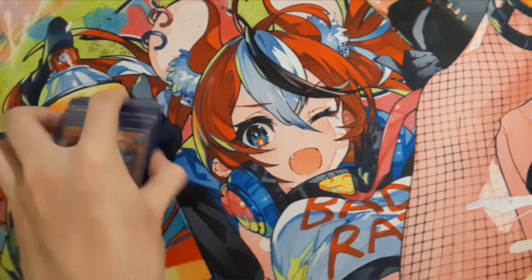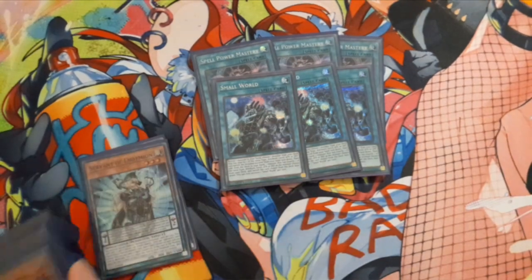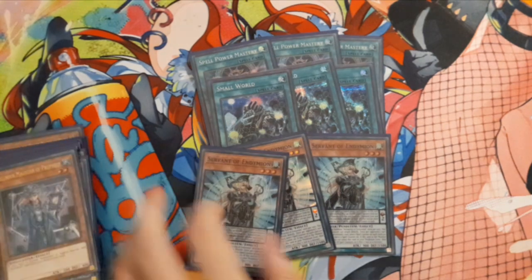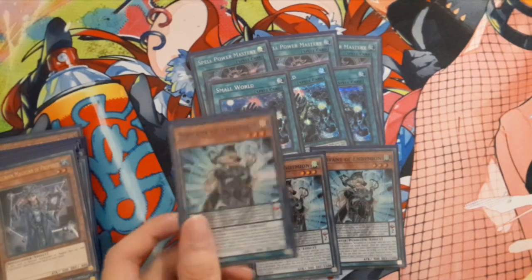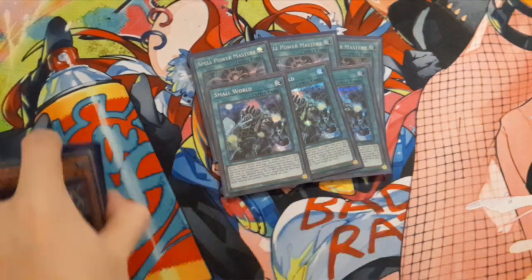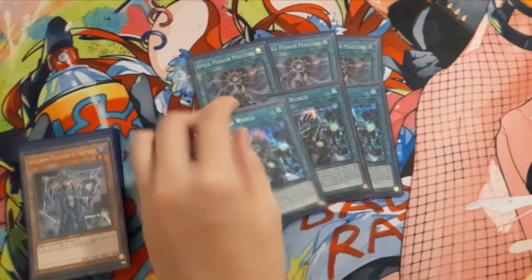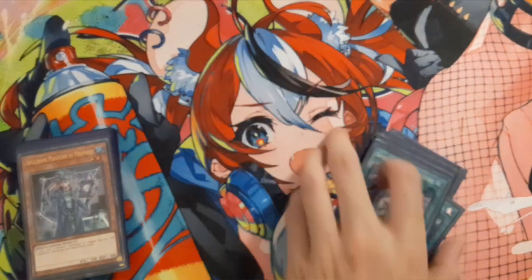Let me go through all the spell cards real quick. I'm running nine starters with Servant, to get out Servant of Damien, because Servant of Damien is your key card to go to first — to set any Pendulum scale, then special summon it to get your Jackal, so they can't Nibiru you or hand trap you. I'll also use Small World as well, which will be in the side deck.